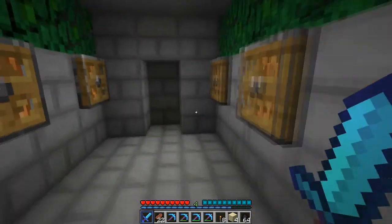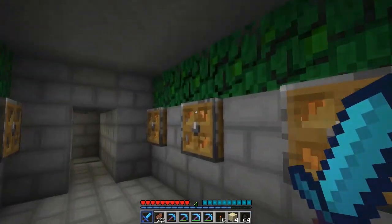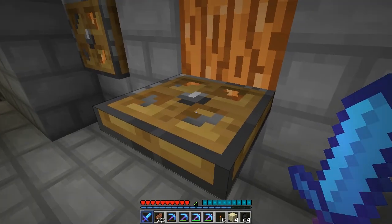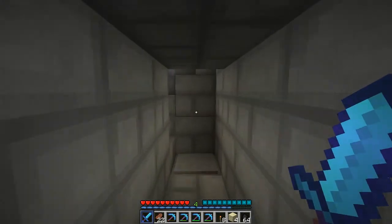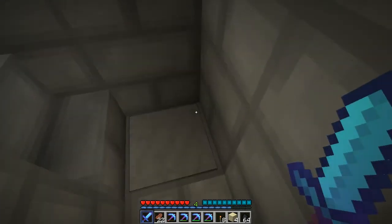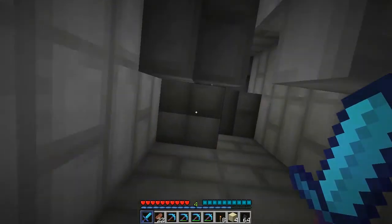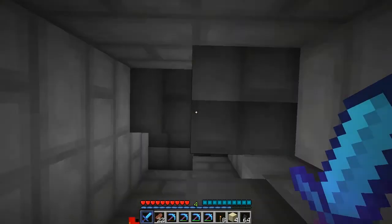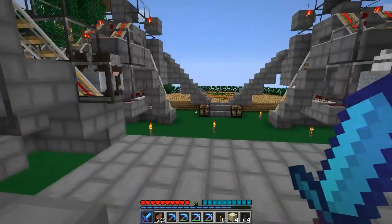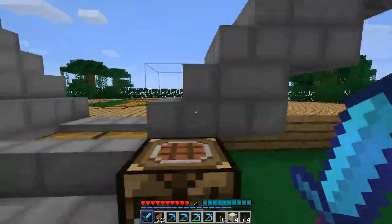Then we have this hallway here. This is actually really annoying to make because of the pumpkins. So here we have one of the famous piston elevators — this one's my design, but I need to make it go faster because it goes too slow. And look at where we are — we're at the animal breeding stations.